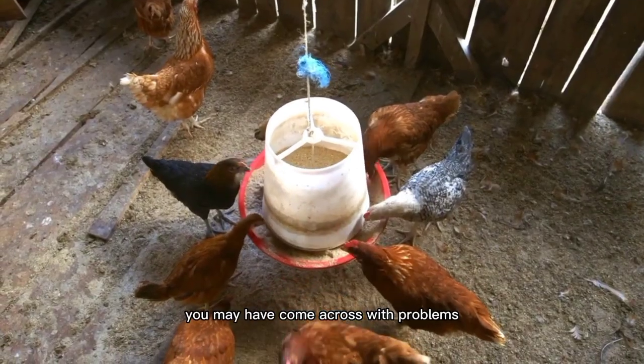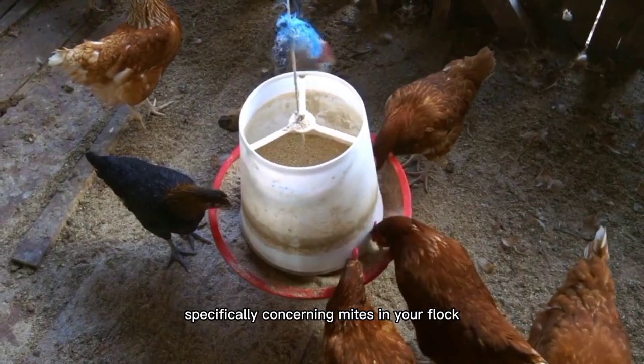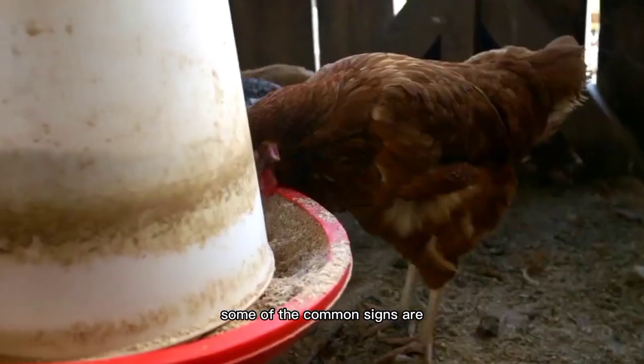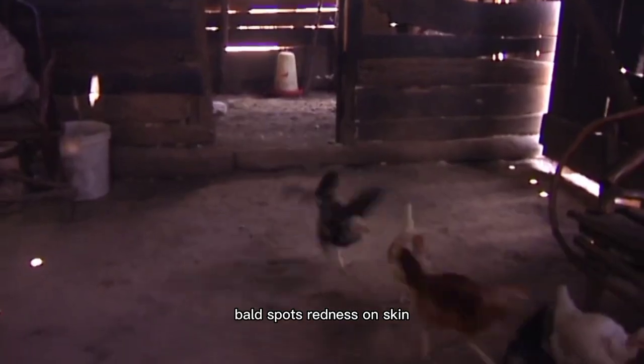As a chicken farmer, you may have come across problems specifically concerning mites in your flock. Some of the common signs are dirty-looking vent feathers, a pale comb, a change in appetite, weight loss, decreased egg production, feather pulling, bald spots, and redness on skin.